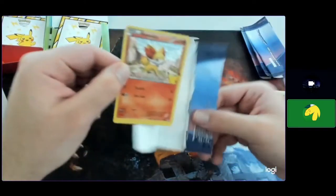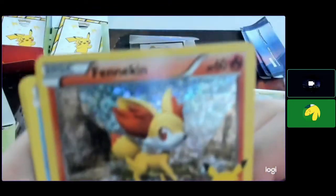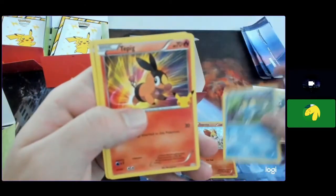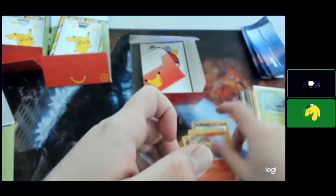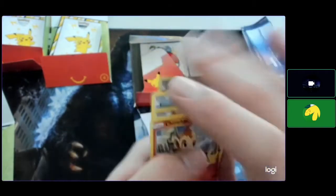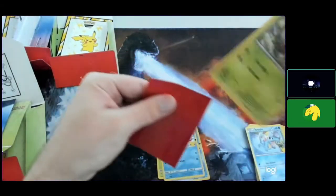Okay, you just got a Fennekin — a 3D CGI-looking one. Froki. Tepig. Chimchar. I'm actually okay with this because I typically choose fire starters. Three out of four are fire starters so I'm good. Fennekin. All right, I'll sleeve these. Pretty good.